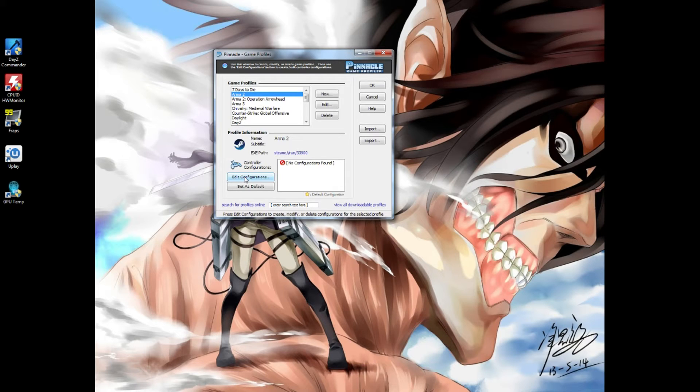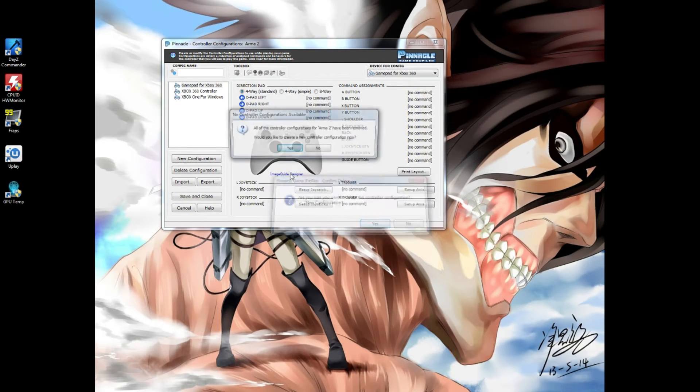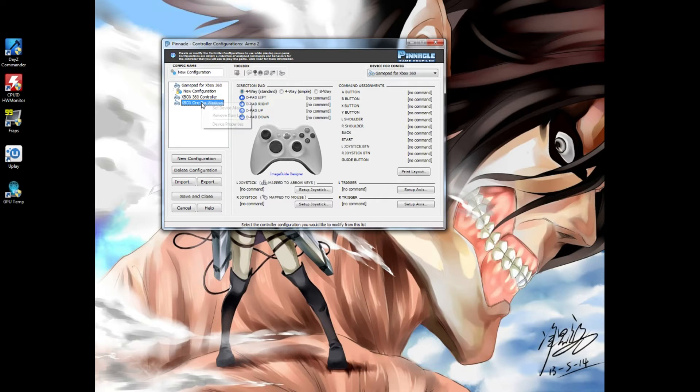Now here's Arma 2. No config found, so I'm gonna come down and hit 'Edit Configurations.' I use an Xbox One controller, so I'm gonna delete this config and create a new one for the Xbox One. If you have an Xbox 360 controller you'd select that one instead. So here's my new config for the Xbox One.